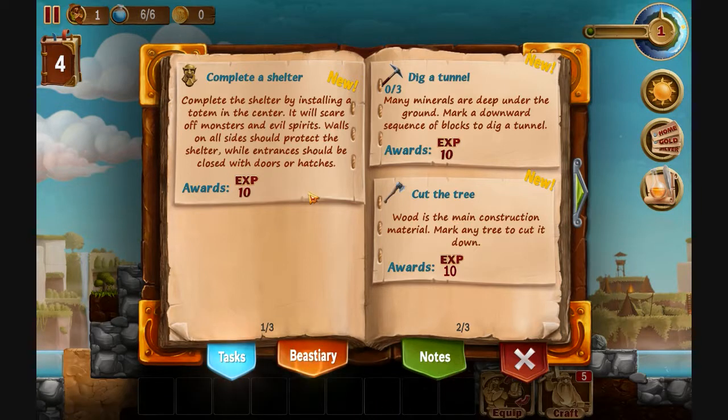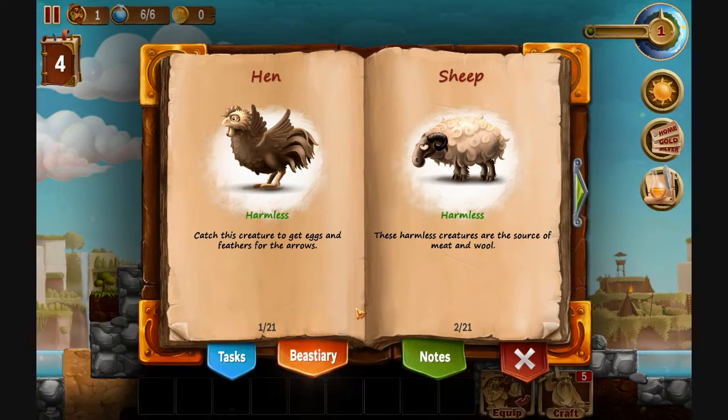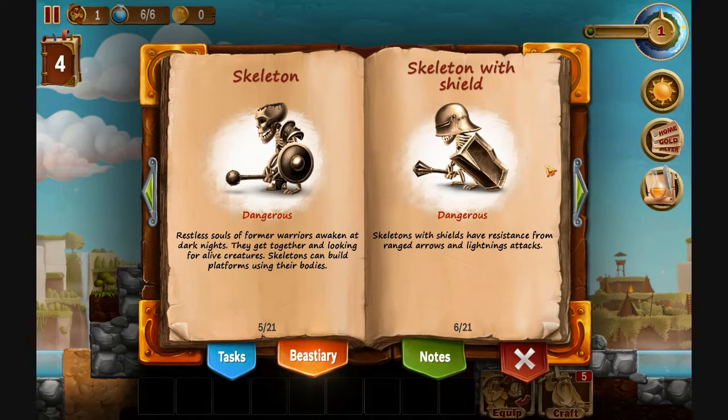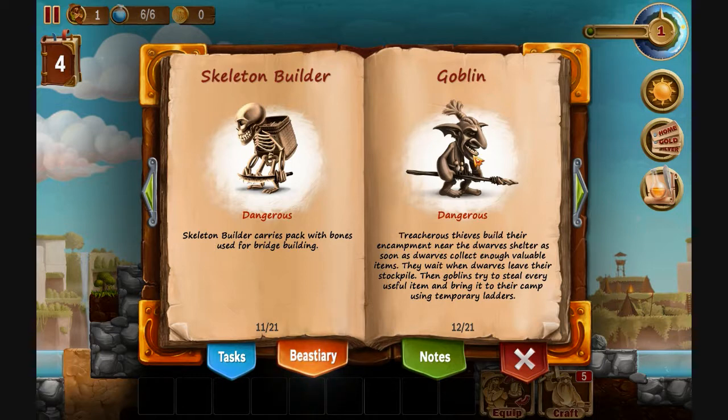Obviously the first thing you can do is cut a tree. This tab will show all the creatures you've met in this world. You can see here it's 21 pages — that's because it actually persists. Even if you would have just played sandbox mode, any animals you collect will stay in this book, which is pretty cool. So we have the hen, the sheep, and they're harmless — it'll tell you if they give anything or what they're used for. Then you have the wild boar, which is slightly dangerous. You got the cub, which is harmless. Skeletons, skeletons with shields, a ghost, a big zombie, a zombie, a giant mite, a goblin, a skeleton builder. Goblins are insanely annoying — you don't know when they're coming. They just randomly appear when they feel like it. I've actually been surprised by them a couple times where they've stolen stuff from my base, which is annoying.